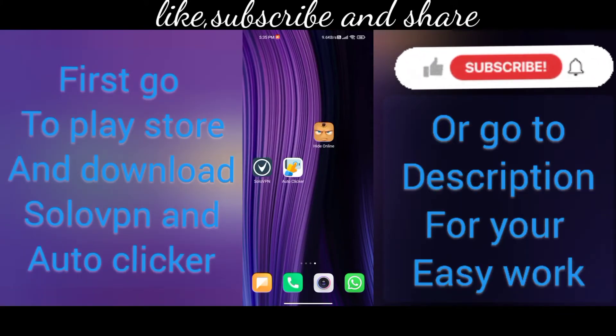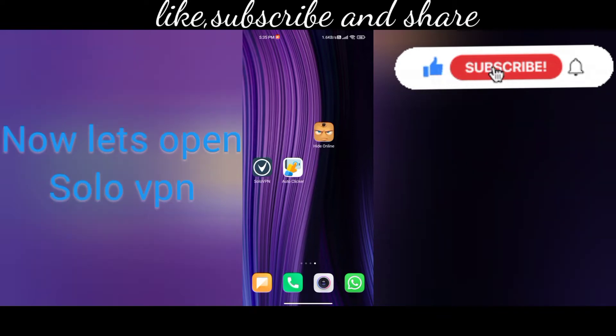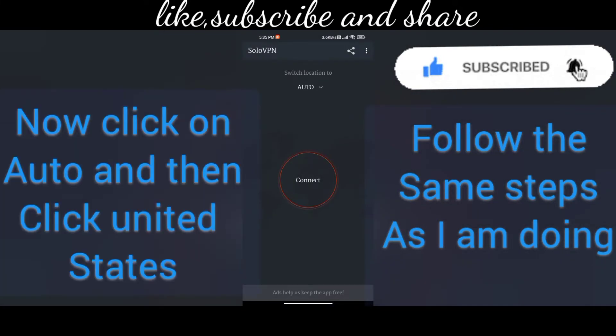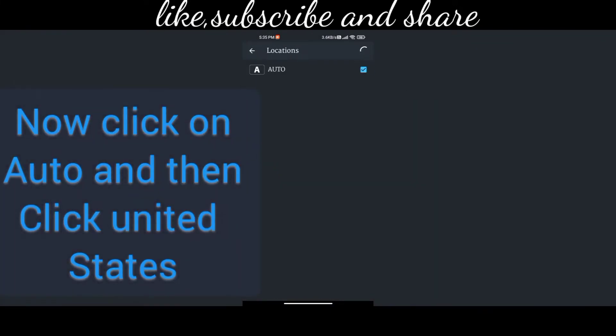So here we have come to the screen. You have to go to the Play Store and download SoloVPN and Auto Clicker, or you will get the links in the description box — they have been pasted there for your easiness.